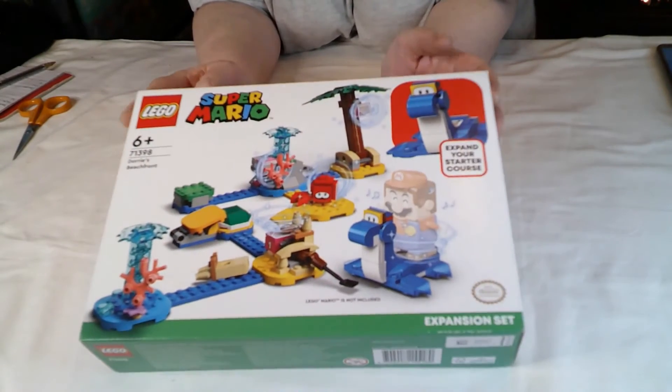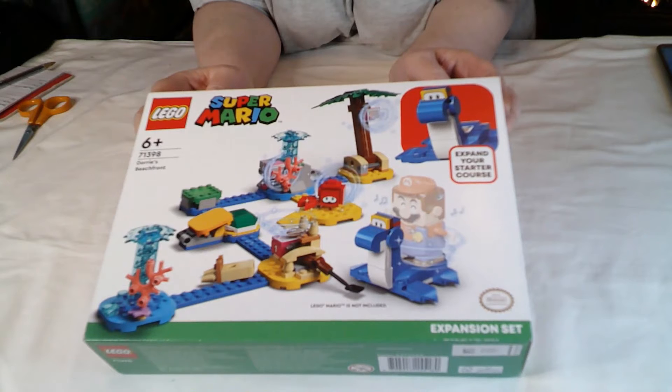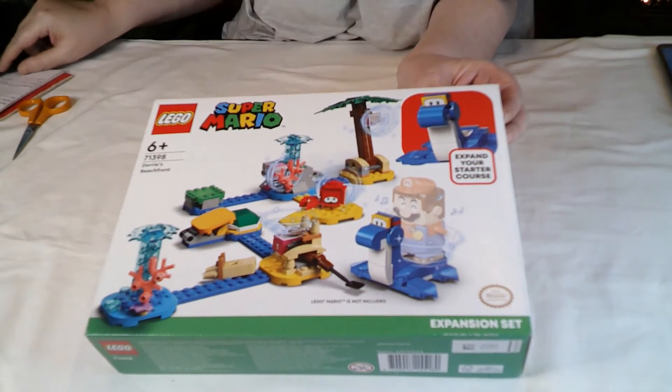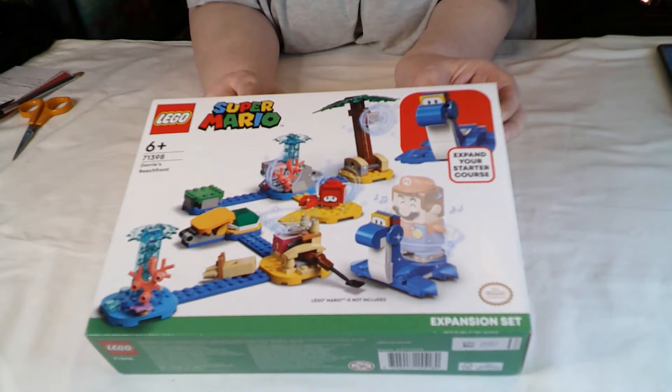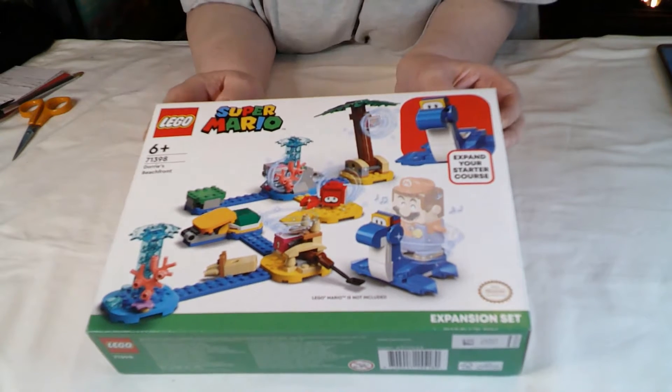Welcome back, we're doing one of the Mario sets again today. I love these Mario sets. This one is Dory's Beachfront, set number 71398. It has 229 pieces and retails in the UK for £24.99.